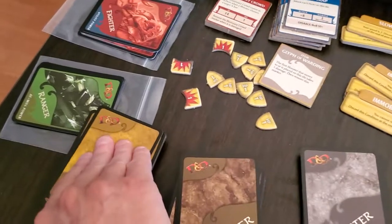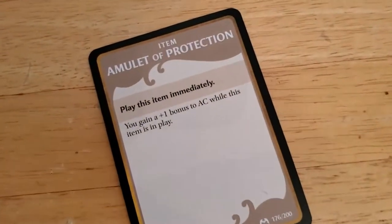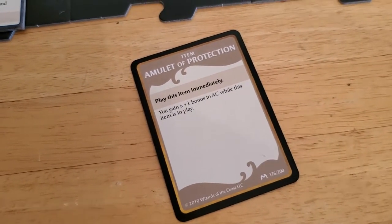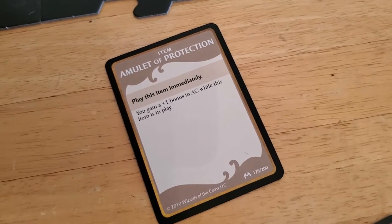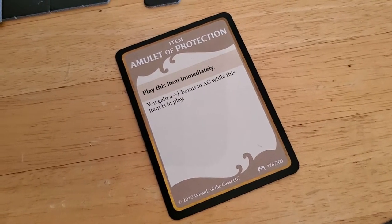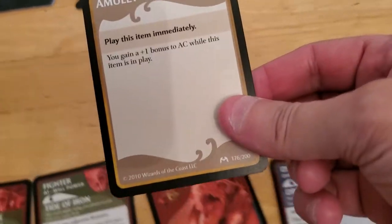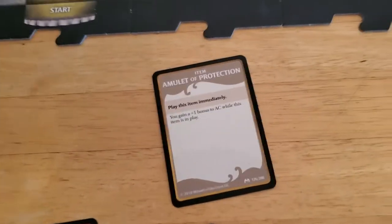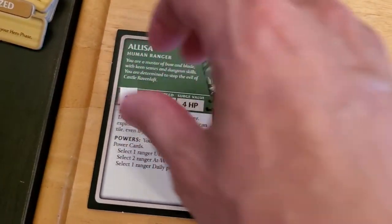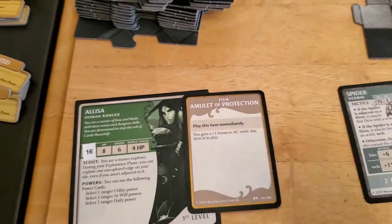We draw an amulet of protection — you gain a plus one bonus AC while this item is in play. Should I give this to Alyssa or take it myself? I'll go ahead and give it to Alyssa. Now her AC is 16 all the time, and if Arjun's on the tile with her it'll be 17. I just have a feeling it's not going to help her, but we'll do that.